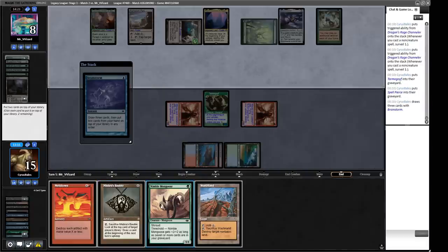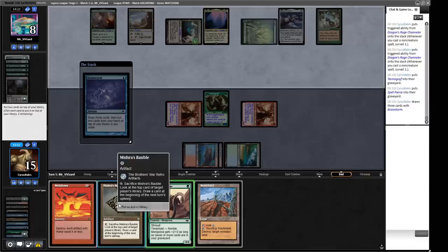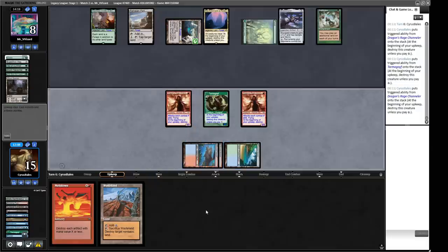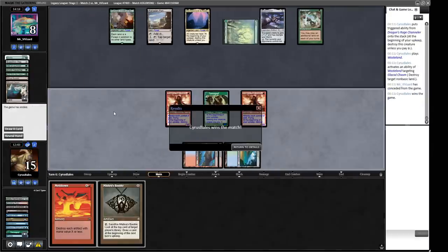There's a Tabernacle — we have the mana to pay for our creatures. We might want to Brainstorm at end step just to be more mana efficient. There's also a Ghost Quarter. We Brainstorm at end step looking for a Wasteland. Into the graveyard — and we found the Wasteland! We pay for all our guys, Wasteland the Glacial Chasm, and bash for the win. We get a nice 2-1 win over Lands.